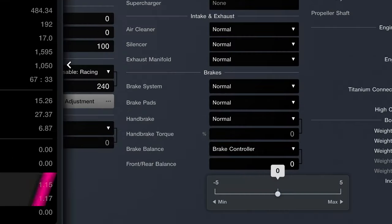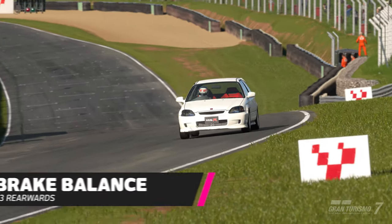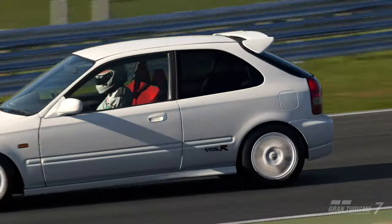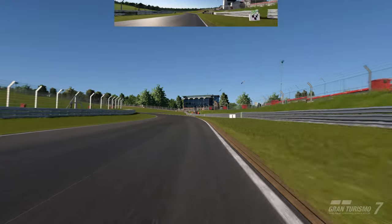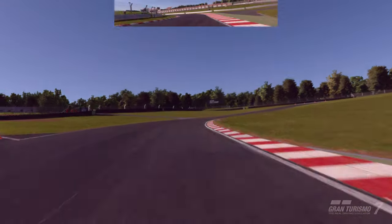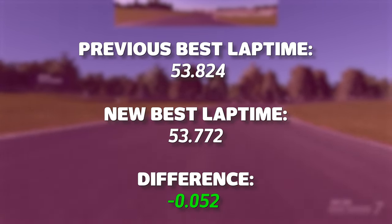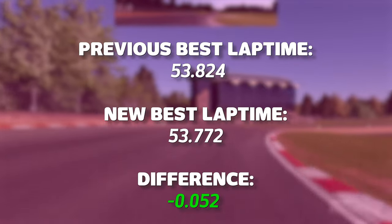His first change was to adjust the brake balance, moving it plus three to the rear. This immediately improved the feel of the brakes and helped reduce understeer into Paddock Hill Bend and through McLaren and Clearways. This only made him a tenth of a second faster, but more importantly the car behaved in a far better way under braking, improving turn-in and allowing him to drag the brakes into the apex more. The key difference was consistency.